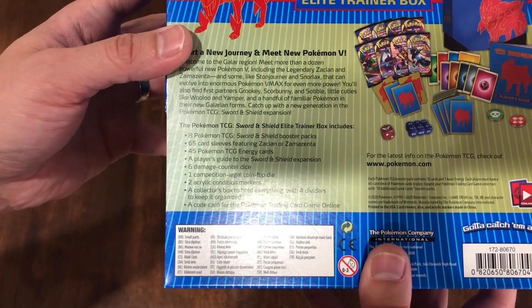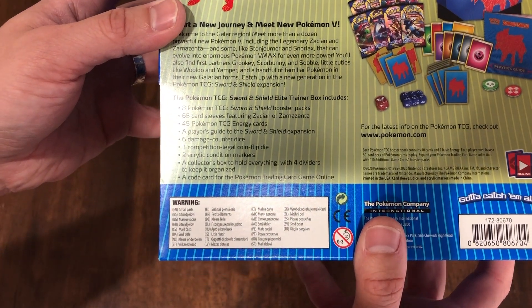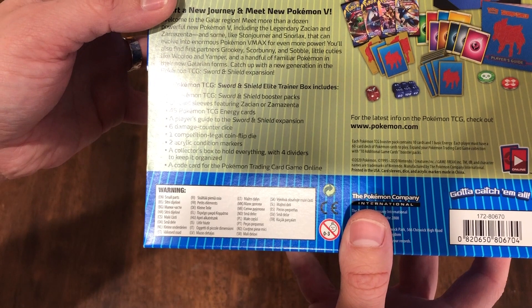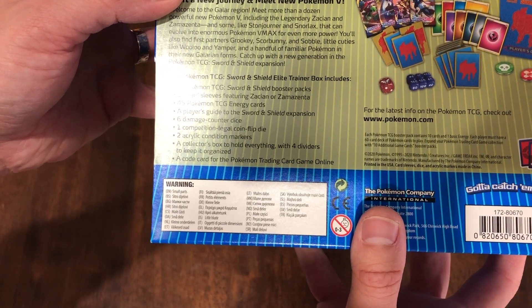So we got 8 Pokemon TCG Sword and Shield Booster Packs, 65 card sleeves featuring Zacian and Zamazenta, 45 Pokemon TCG Energy Cards, a Player's Guide to the Sword and Shield Expansion, and 6 Damage Counter Dice.